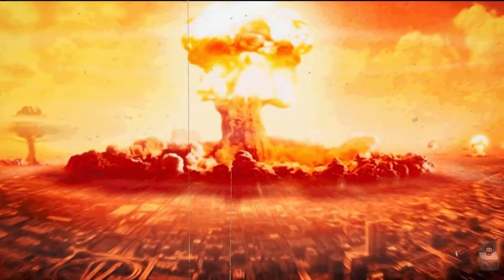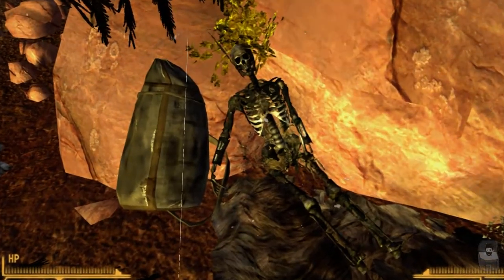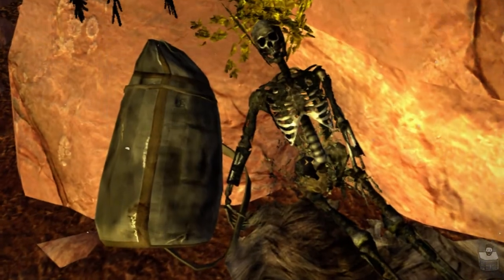Salt Lake City is hit by 13 nuclear warheads, resulting in total destruction. Randall Clark witnesses the destruction of the city and the loss of his family. His skeleton can be found in the Honest Hearts DLC of Fallout: New Vegas.